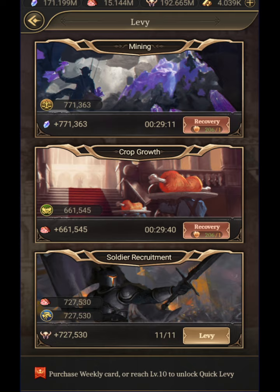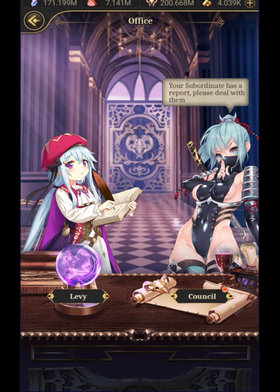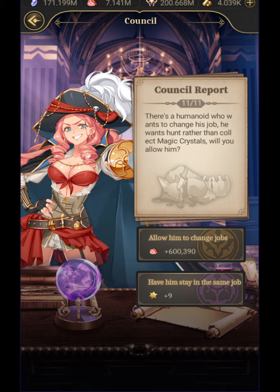Meat, as you just saw, is pretty easy to come by. Now let's say you're running a little low on meat and crystals and you really want to win that event right now — you can go over here to council. As you can see, there's 'allow to change jobs.' It's kind of like a little choices aspect of this game where you can hit 'allow Tim to change jobs.'